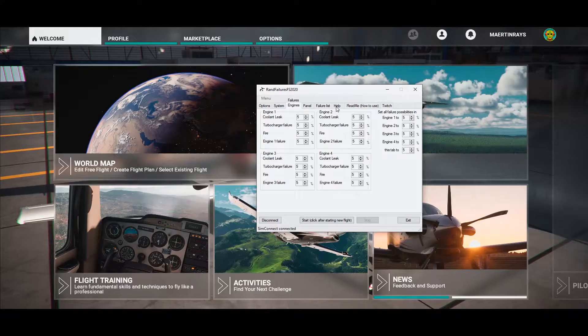Today is another good day to go fly. I got this add-on for Microsoft Flight Simulator called 'Random Failures' and we have our settings here. I wanted to do a proper flight — a properly planned flight — and I want to do it with random failures enabled.